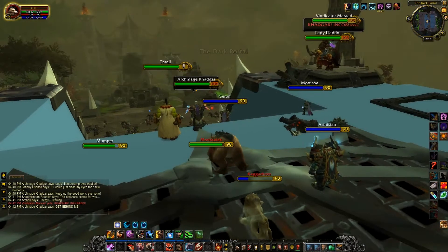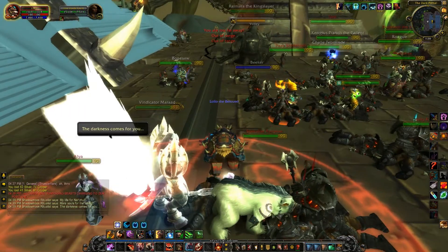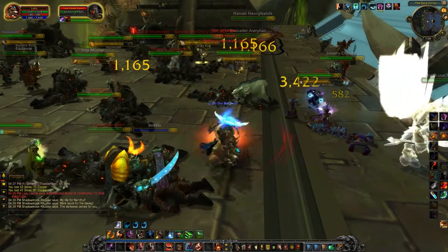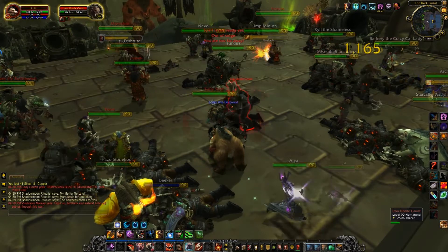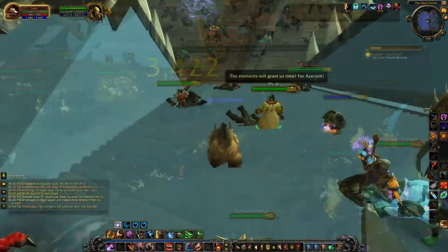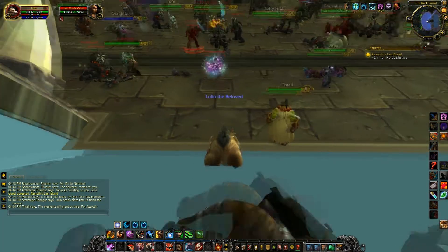The important NPCs like Maraad and Thrall actually do fight at certain points — they don't just stand around the whole time. Maraad runs down and he glows with light; he's a paladin, so that makes sense. He glows wings and just starts wrecking Iron Horde. And Thrall occasionally will shoot lightning down the stairs, but the big thing he does is sometimes he'll run down and use this big Earth move where he'll impale all of the Iron Horde guys on rocks, and they're all dead for about 20 seconds or so, and then they all respawn — but it's pretty cool for that moment.